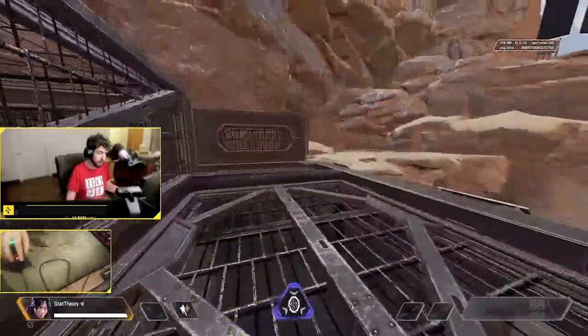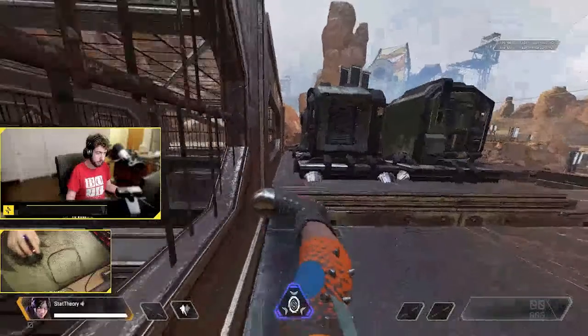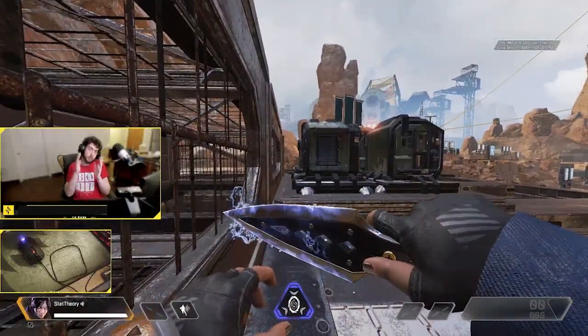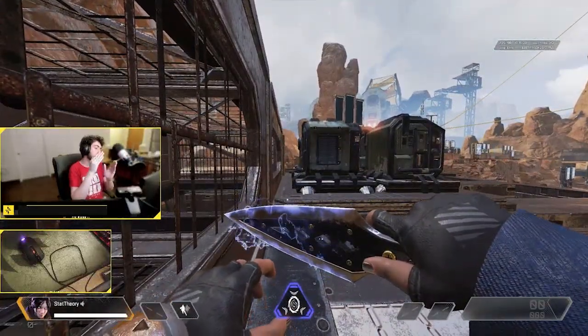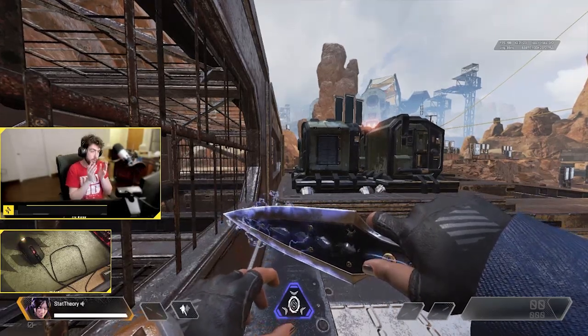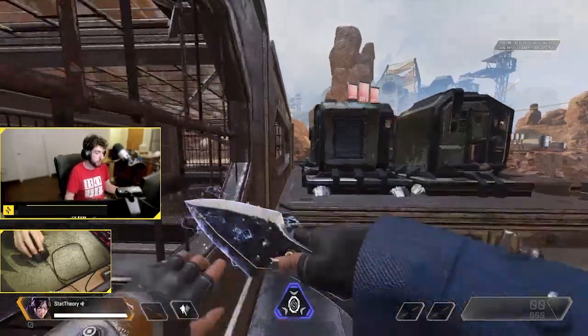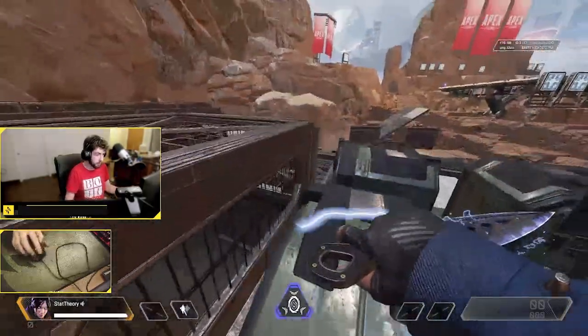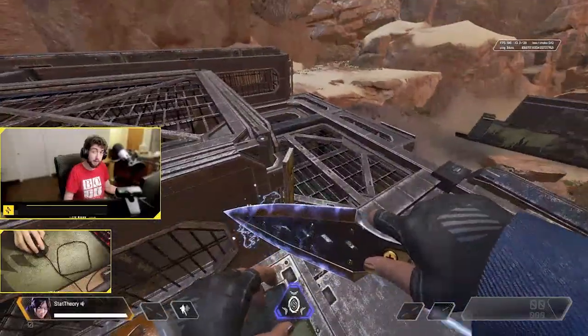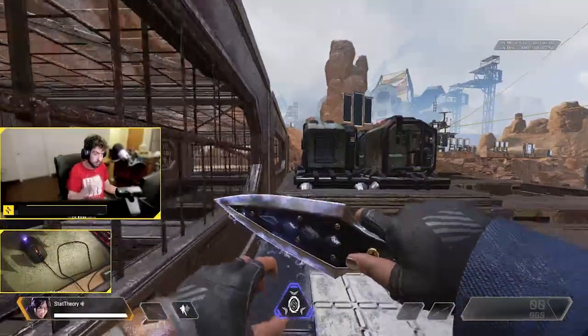See how I tap strafe 90 degrees there? The reason why you want to use this area right here is that it forces you to kind of see what you're doing. What you want to do is, as soon as this little part right here gets off of your monitor, that's when you turn. And I'll teach you how to tap strafe with this example here.